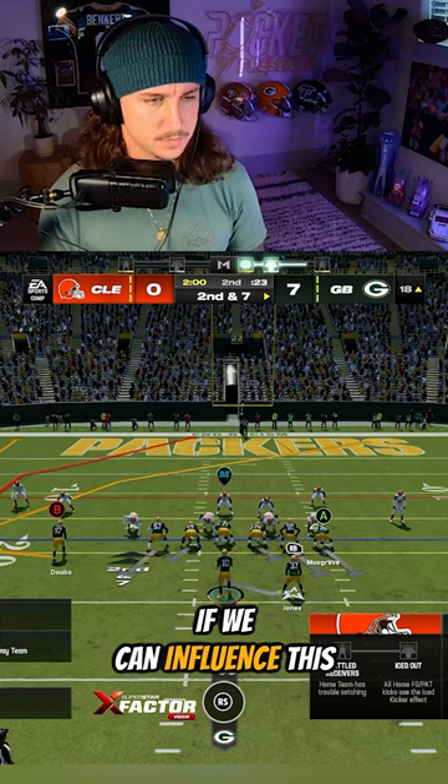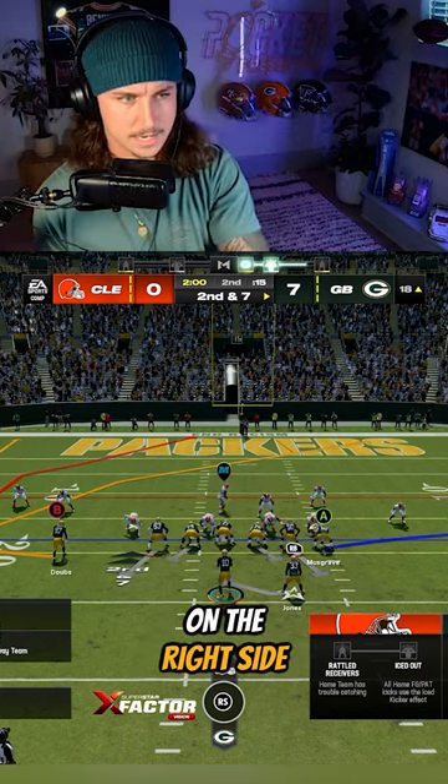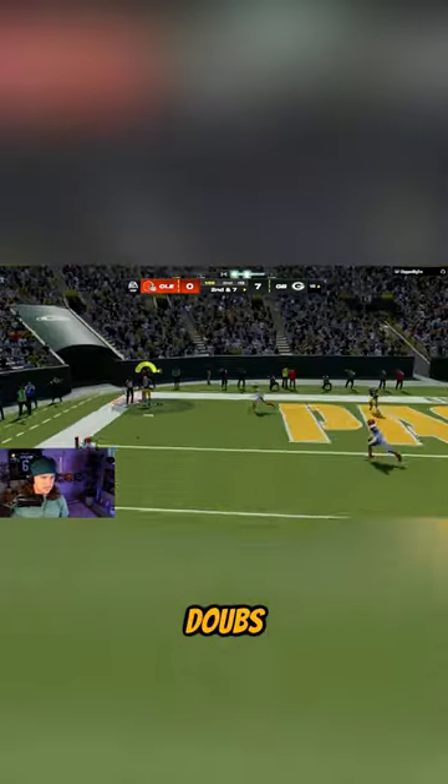Depending on what offense you're in, we're going to see if we can influence this. What we want to do is block release the flat here with Musgraves to see if we can pull coverage on the right side for this crosser to read. But we want it to happen late — we don't want it to be too fast. Got him. Back of the end zone. Dobbs.